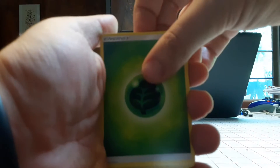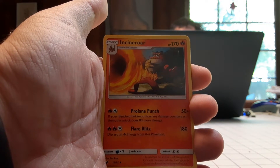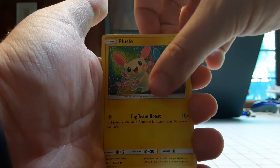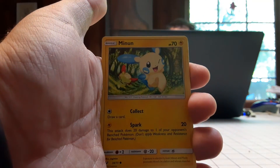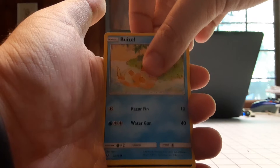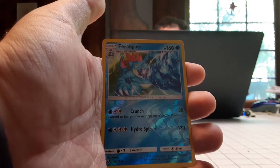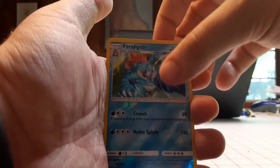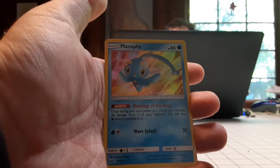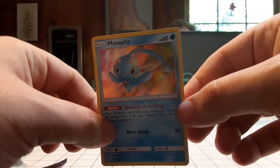Here we go on the second Genesect pack. Cards are: Grass-type Energy, Golurk, Pokémon Catcher, Incineroar — I should probably edit that out, probably not — Plusle, Stunfisk, Minun. Wow, I got the Twins! That's outstanding. Weasel, and the Reverse Holo is Scraggy — my son — wait, no, it's Feraligatr. That's going in my deck. And the last card is Manaphy, foil. This is an awesome opening.